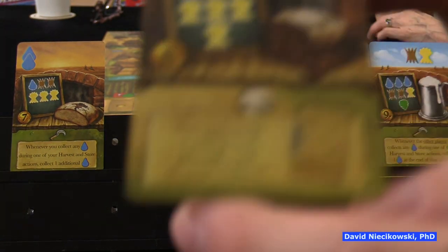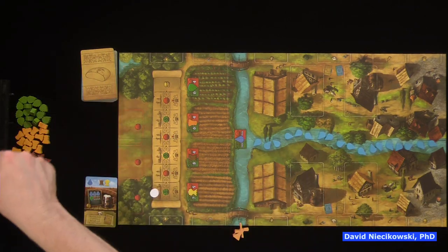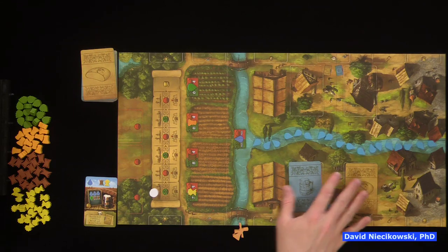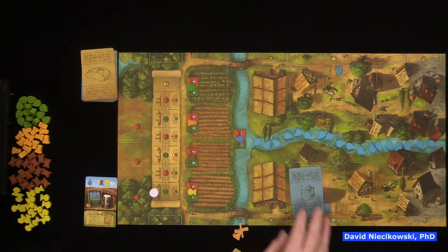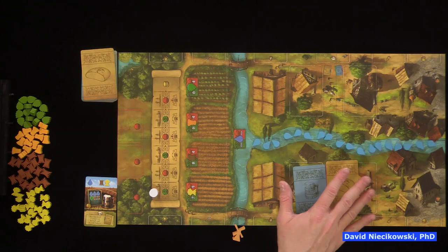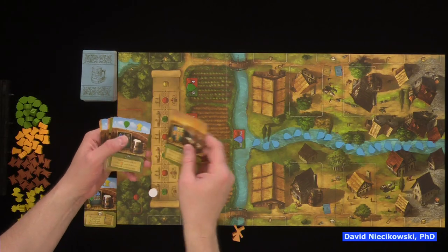You are limited to nine storage unless you upgrade. The bottom of the card gives upgrades — for instance, this one says whenever you collect any water during a harvest and store action, collect one additional water. Another says you may hold one additional bread card in your bakery. Usually you can only store one beer and one bread at a time, but you can upgrade to store two before removing them.